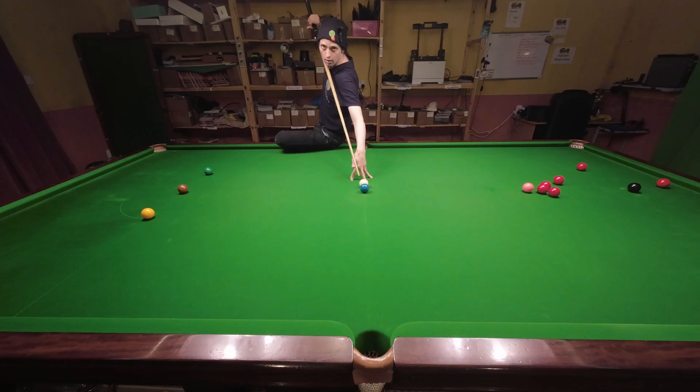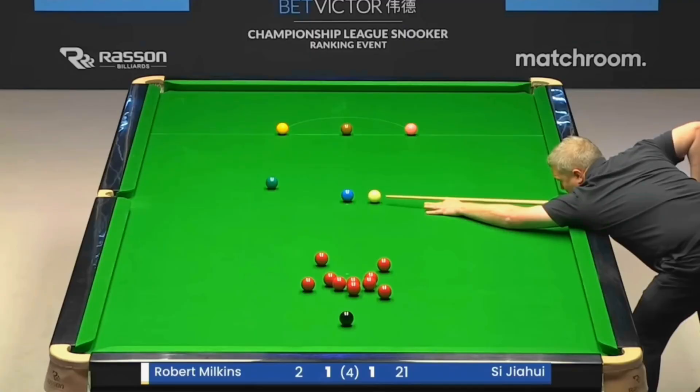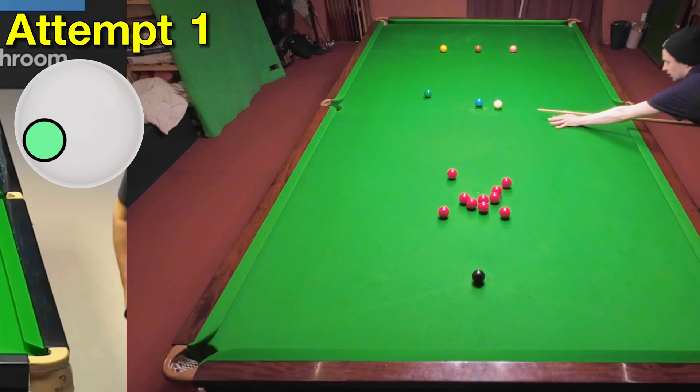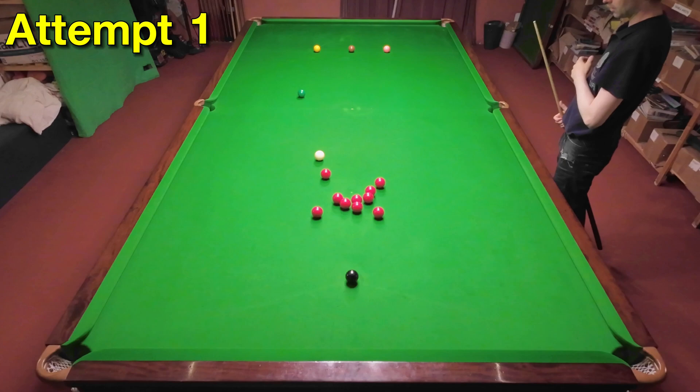Robert Milkins has ended up really close to the blue but that's a push. However, he still manages to force an angle to spin the cue ball back round the table for the next red. What a shot from Milkins — what imagination and execution. The left hand side you put on the cue ball here squeezes it out of the way and helps you avoid the push. This worked really well for me on the first attempt and I actually ended up about in the same place as Milkins.